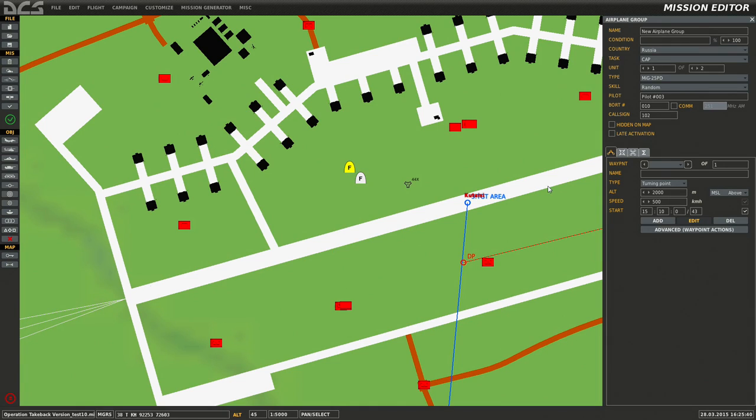Right-click on them, takeoff from ramp. I want spot 22 for the first one and his buddy at spot 23. Now we'll go to late activation.